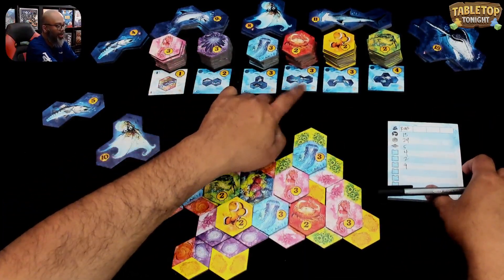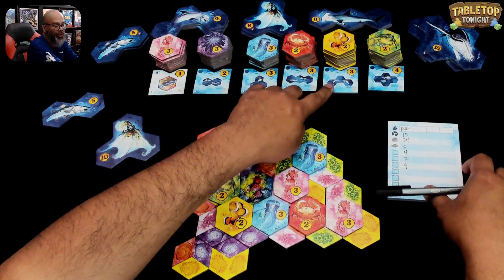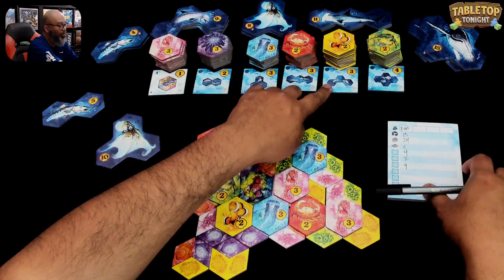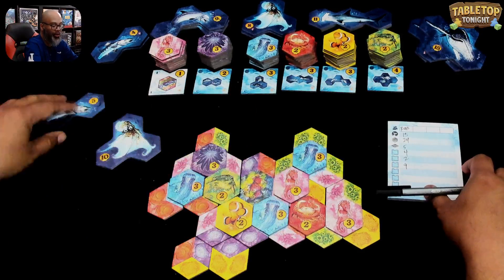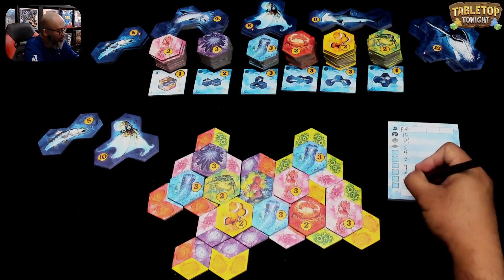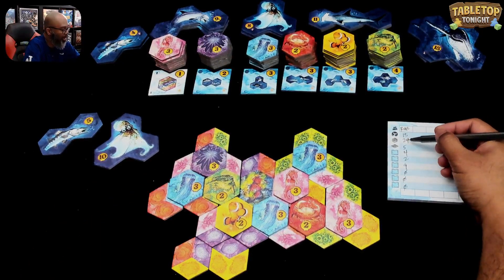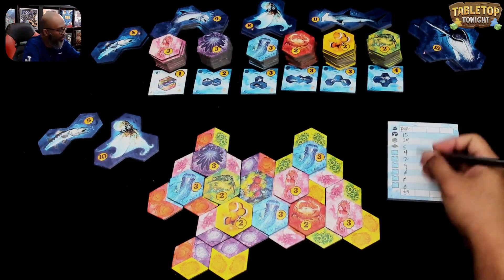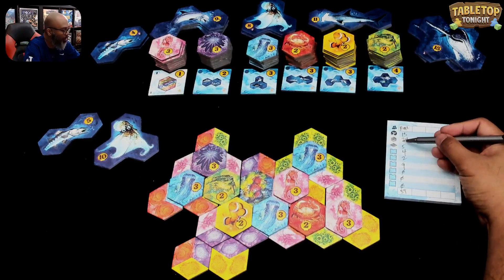I did not get any hammerhead sharks this game, I did not get any bottlenose dolphins, and I did not get any humpback whales — just these two this game, so I got zeros on those. And then you just total up your score. I've got 39 plus another 9 is 48, 50, 59 points. Let's go backwards: 11, 15, 20, 44, 59. So I've scored 59.